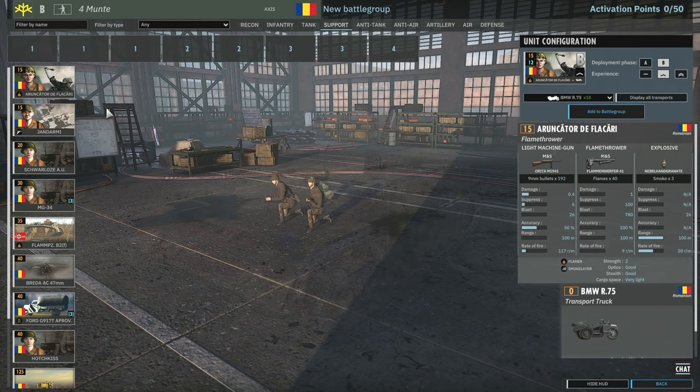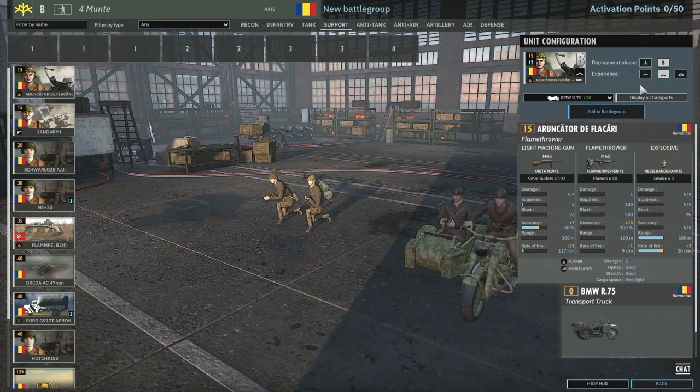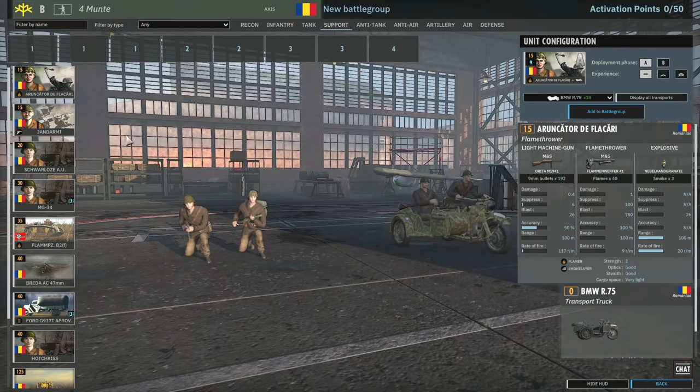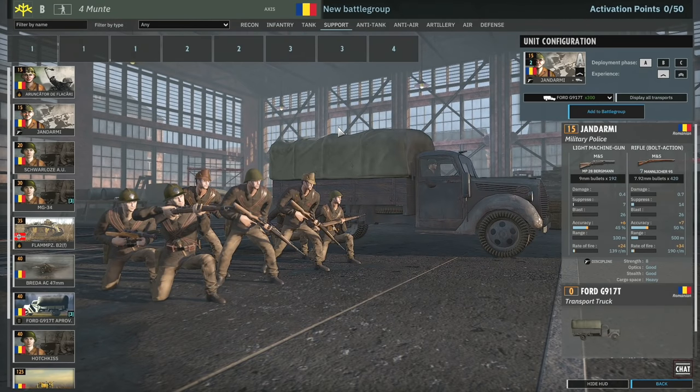Support tab. We have the Aruncator de Flacare - these guys are the two-man flamer squads, nothing particularly special, standard two-man flamers. Then you've got the Jandami - these are your military police. I think they're good but they lack availability in order to be effective - it's a shame because I think I'd probably try to fit these into some decks.